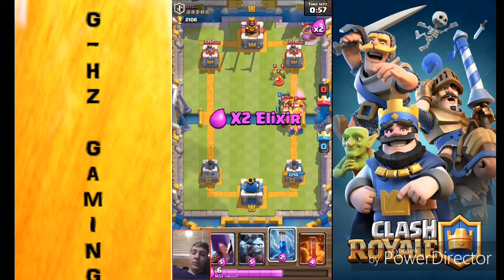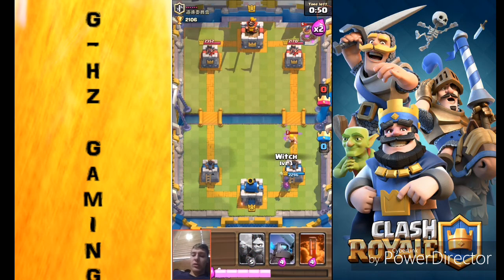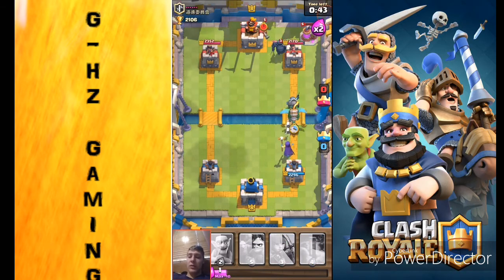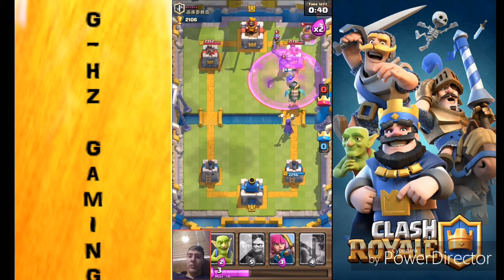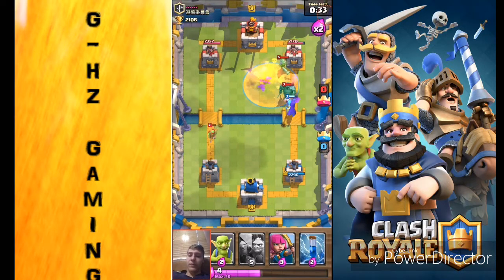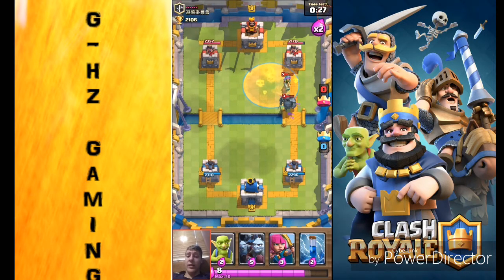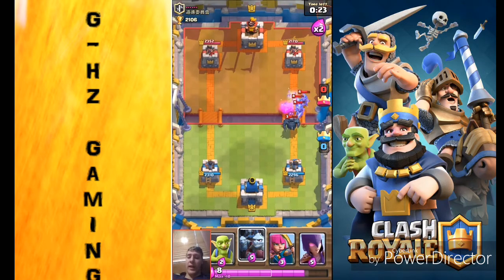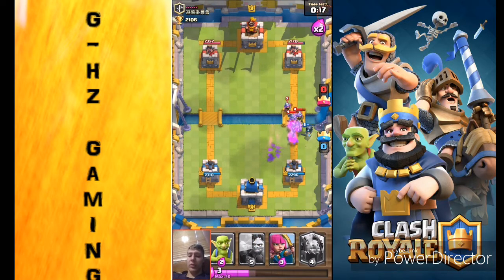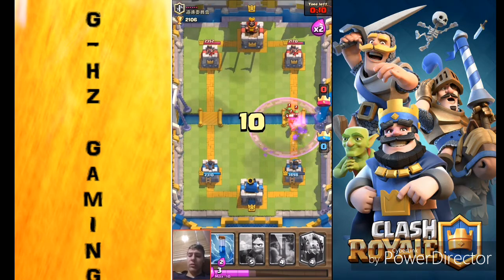Lay down the zap — boom. It's really kind of a toss-up right now, no one's doing that great. Let's go with this combo, lay down a poison. I'm gonna have to learn how to use this Inferno Dragon. I'm sure it's really great if it's backed up with some other troop — like maybe a balloon or something, I have no idea.